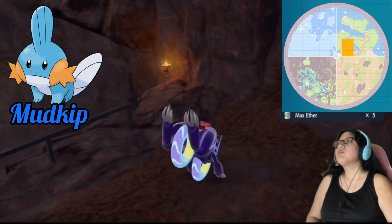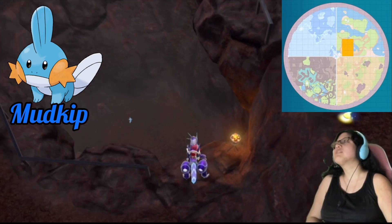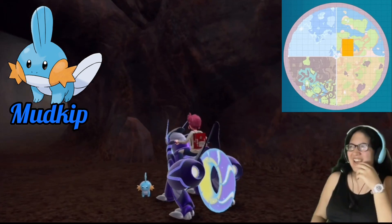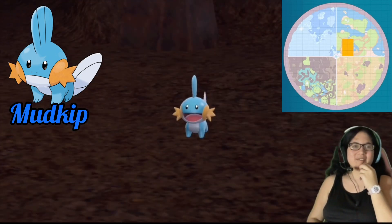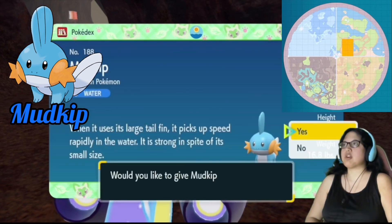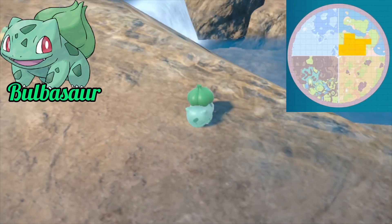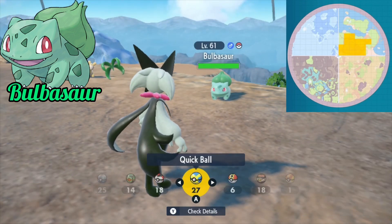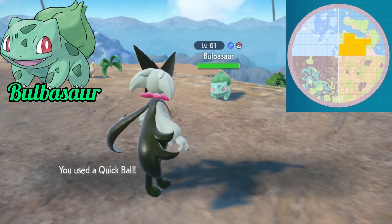Mudkip spawns in the torch-lit labyrinth. Bulbasaur can be found on rocky surfaces or grass around the area of the torch-lit labyrinth, and you can even find it in the labyrinth if you're lucky.